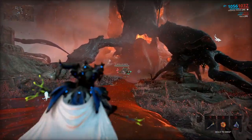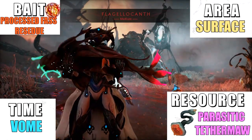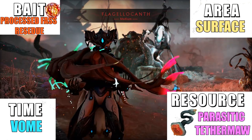Flagelosanth is an infested fish found on the surface while Vome is active. You also need to fish for them in hotspots with the processed fastbait. The resources you can get from them are called Parasitic Tether Moss.